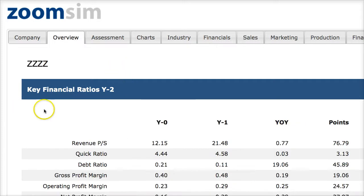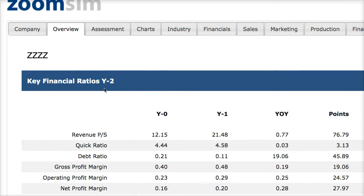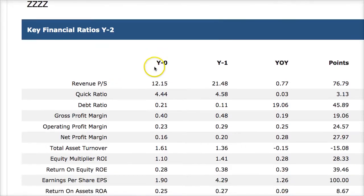I'm going into an example company — an example account in our class — so I can show you a Year 2 review without picking on a company students are actively working on. I don't want to embarrass anyone. This company was just rolled forward, meaning if you don't complete your round, it copies the previous year's information over. In Year 2, I look at the overview points.